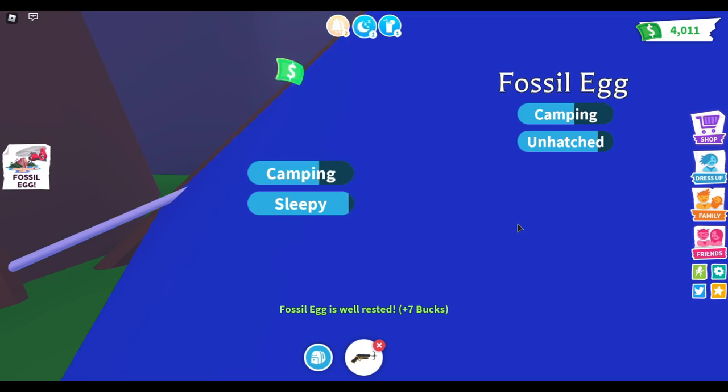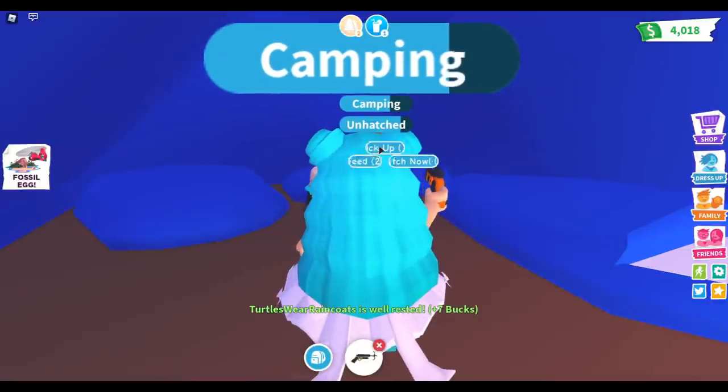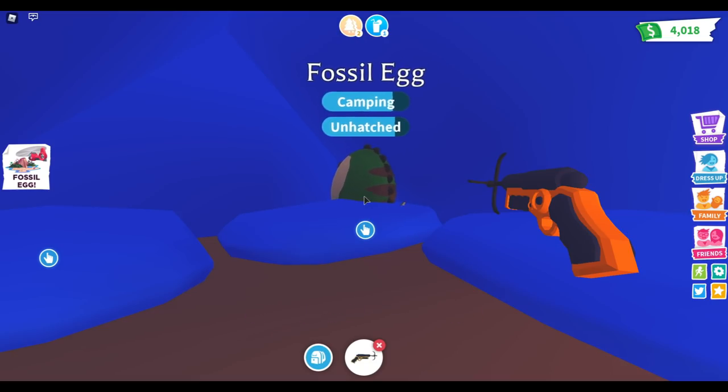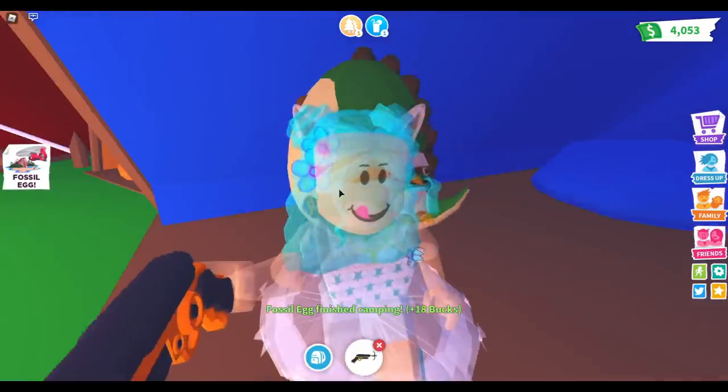Hurry, hurry! Let me see what you're going to be. I should probably pick you up. This is my first egg guys — my first dinosaur egg that I'm hatching. Okay, you're about to hatch. Let's go! What are you? What are you? Wait, wait, wait, I want to see you!